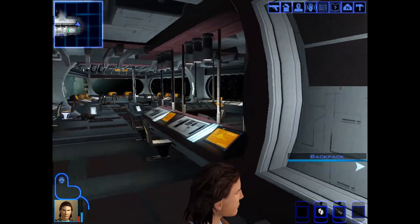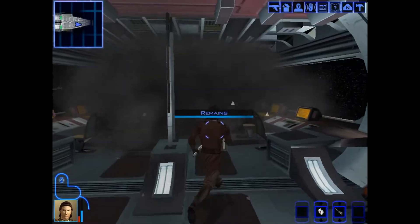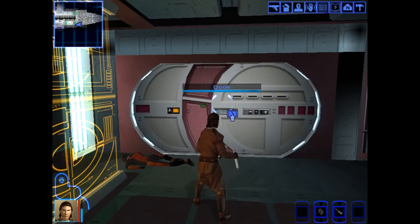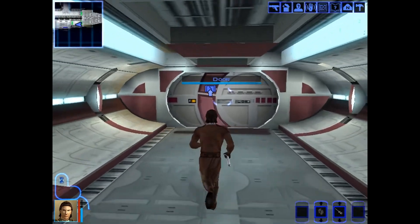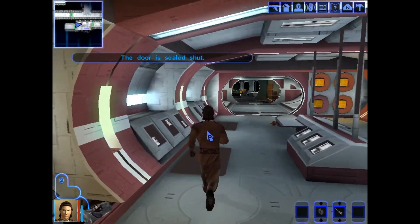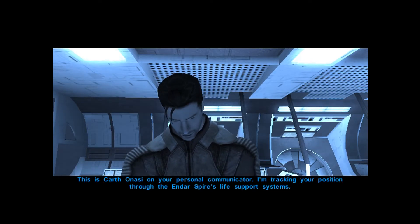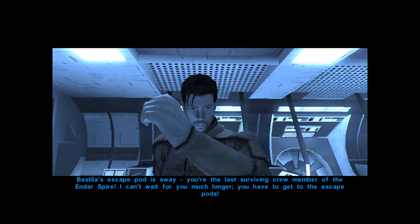All these years on and I still love the combat system in this game, I still think it's really good. We want to heal here. The game is a little bit slow to respond after I use med packs - not sure if that's because of the mod or just the game in general. Oh there's Trask - he's pretty dead. The Sith must have already been and killed him. Carth Onasi on your personal communicator: Bastila's escape pod is away, you're the last surviving crew member on the Endar Spire, you have to get to the escape pods.